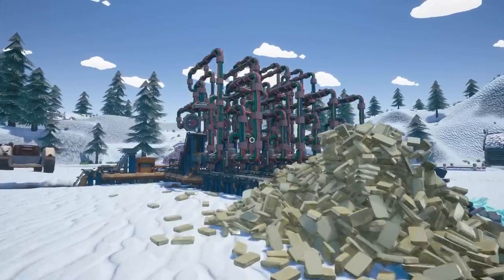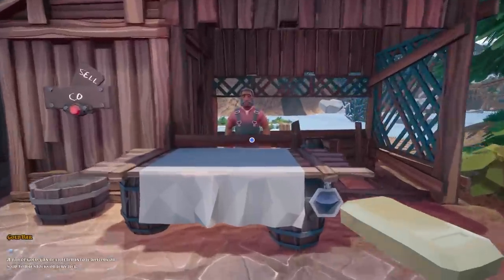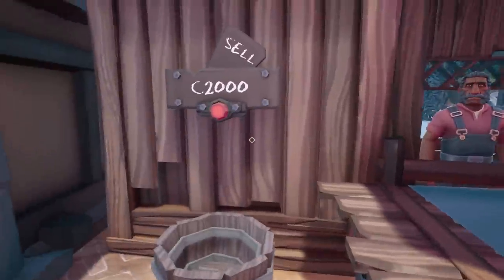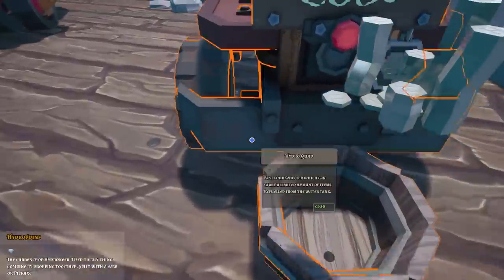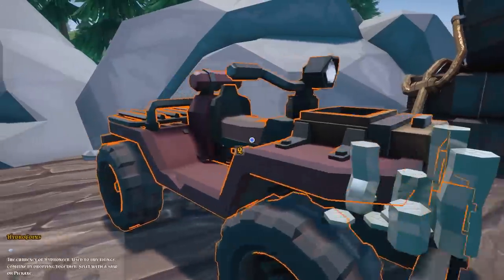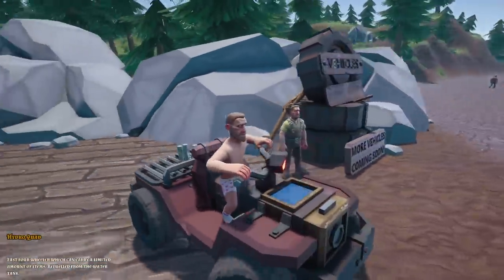We'll take one of these bars and go sell it at the jeweler. Oh no, that only got us two grand - I thought it was going to be way more than that. Still, we'll take that. And then I'm going to buy this hydro quad to get around quicker. So grab our money, shove it on the back, and then we'll just ride around in our pants.